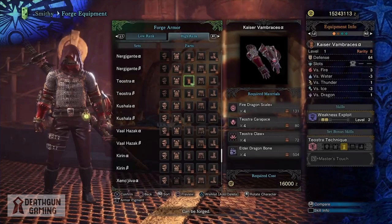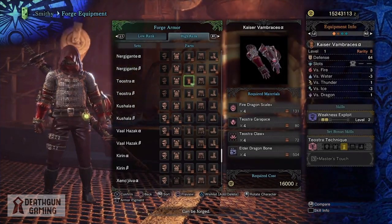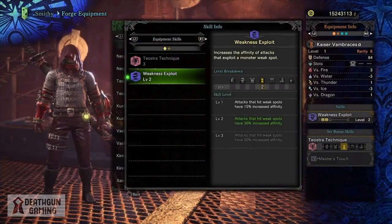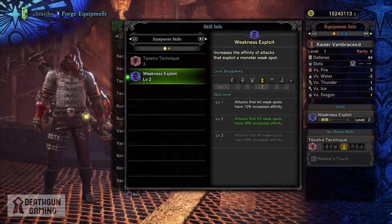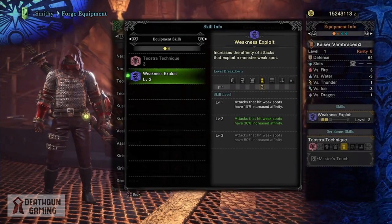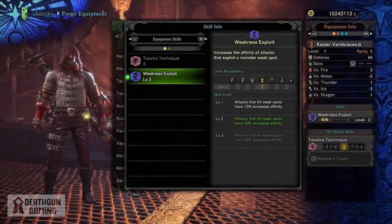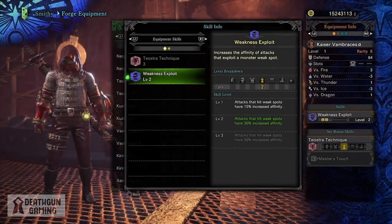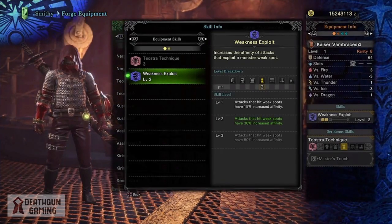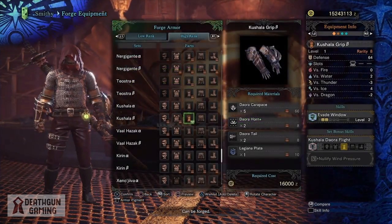For our next damage boosting armor piece we have the Kaiser Vambraces Alpha, which gives us a level one slot and level two Weakness Exploit — a very nice armor piece. Weakness Exploit is a skill essential to almost any DPS build; it increases the affinity of attacks that exploit a monster's weak spot, giving you 50% increased affinity when maxed out. Getting level two here means you can actually take off the eye patch if you were running it for this skill.